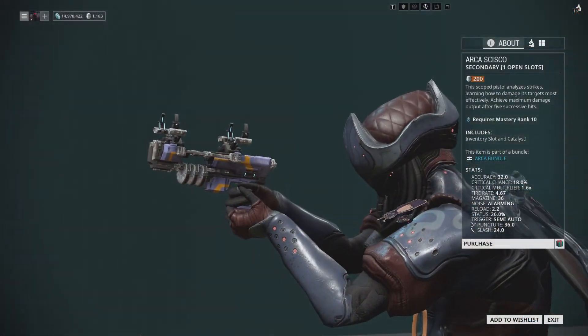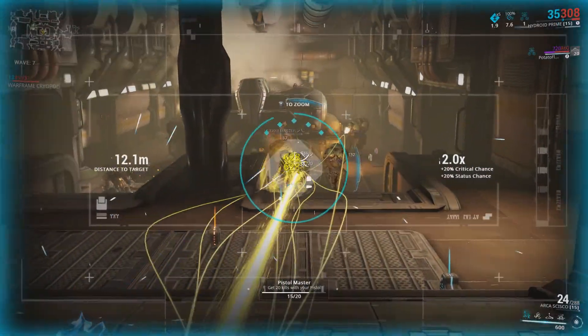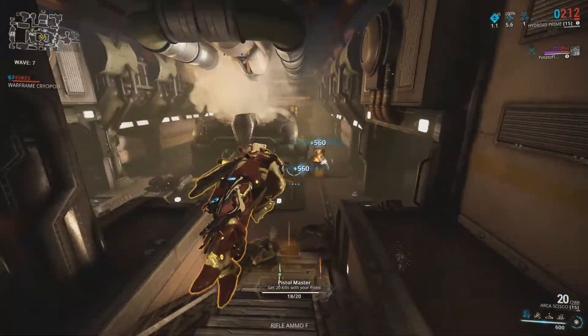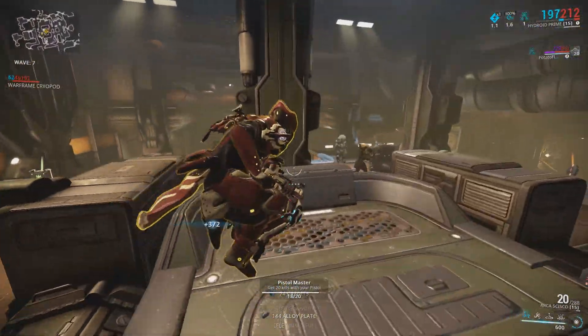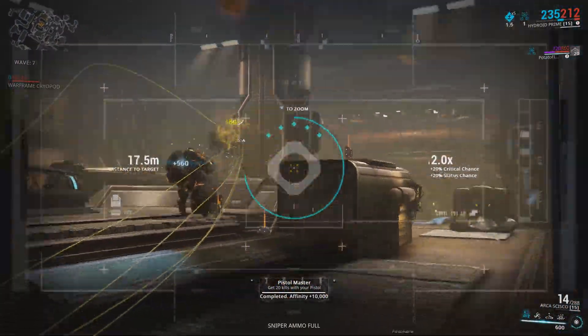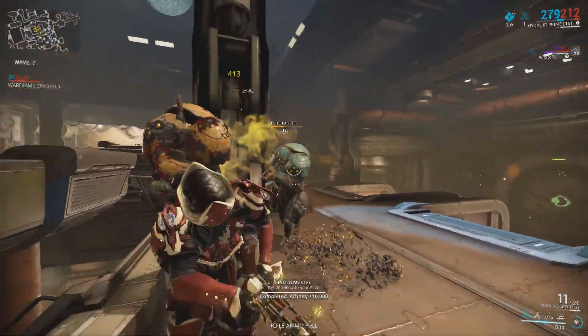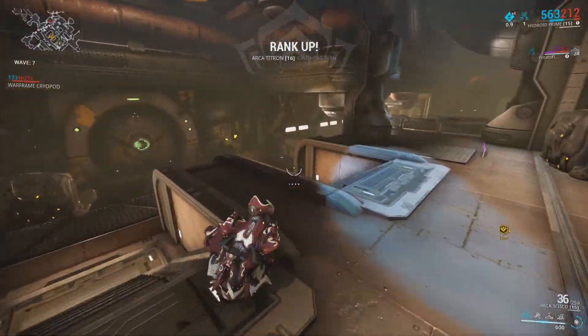Next up there's the Arca Cisco, a corpus scope pistol that's much like the Nell. However, the Cisco's special mechanic is that it will gain status and critical chance by landing consecutive hits. With each hit you'll earn a stack, which will equal an increase in status and critical chance by 4%, for a maximum of 20% at the full 5 stacks. Just like the Nell, these stacks will deteriorate if you don't hit a shot.